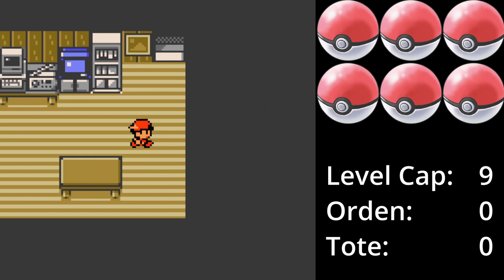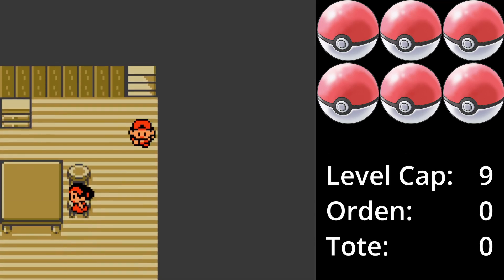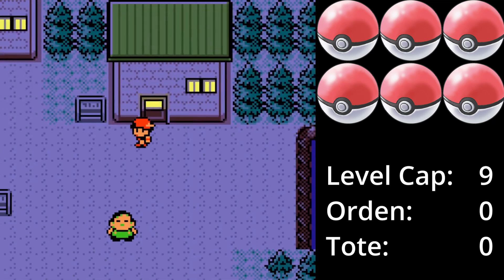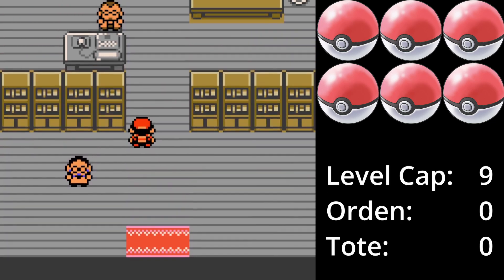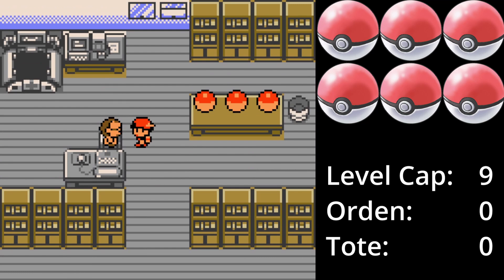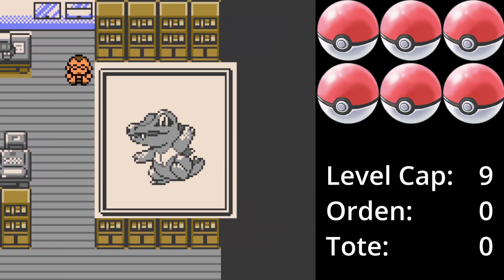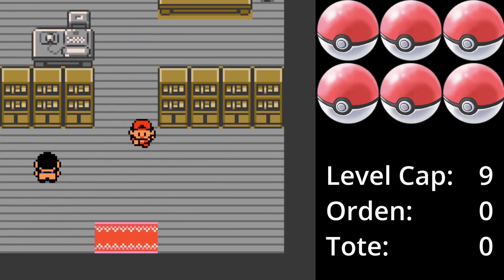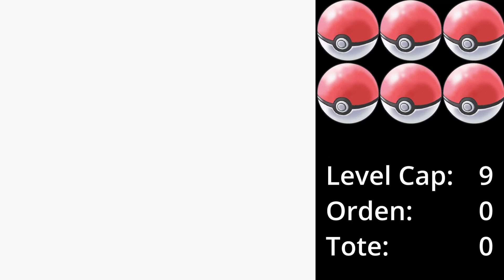Das Starter-Pokémon, das wir wählen, ist in dem Sinne egal, aber es bestimmt das Pokémon, das unser Rivale hat. Ich wähle Karnimani aus, damit der Rivale so ein Divi erhält. Eigentlich hätte ich auch direkt eines der Pokémon hier mit einem Pokémon aus Kanto wie Ratzfratz oder Taubsi ersetzen können, aber vielleicht beim nächsten Mal.